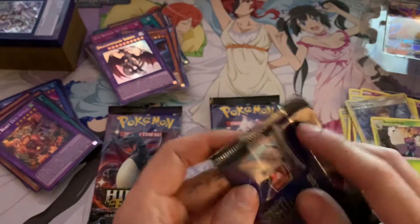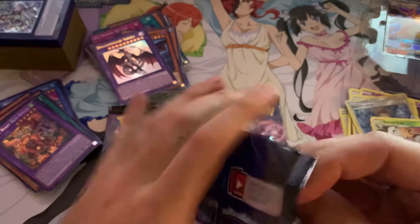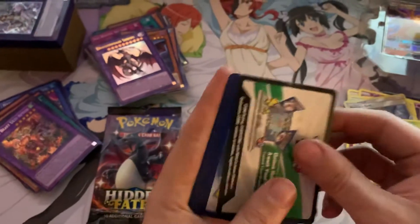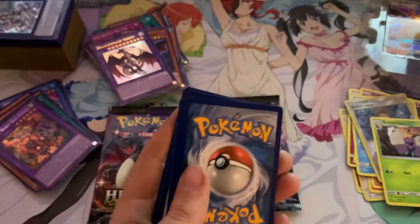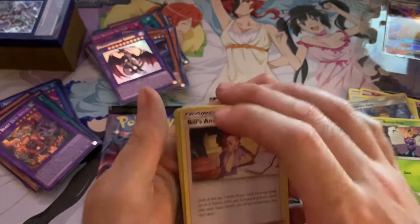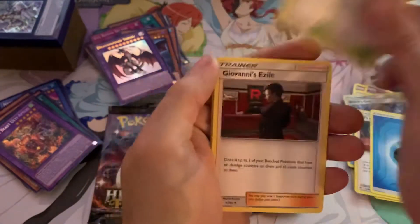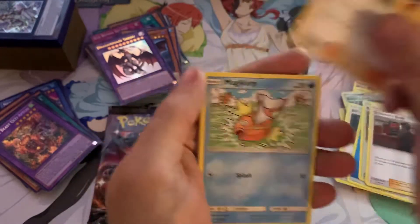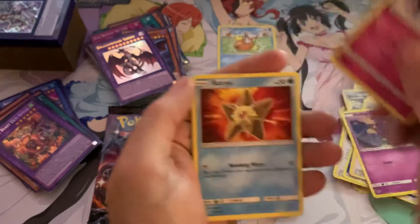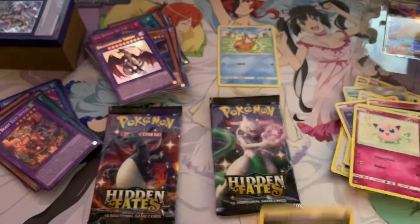On to the next one. Another code card. One, two, three, four - it's hard to count through the camera. Peel's Analysis, water energy. Giovanni's Exile, Surge Strategy, Magikarp, Clefairy, Star You, Jigglypuff, reverse energy holo - nice.